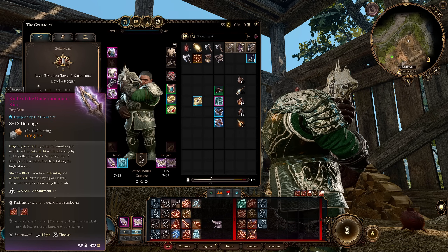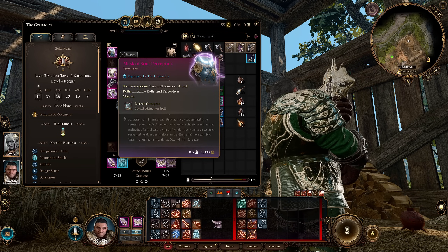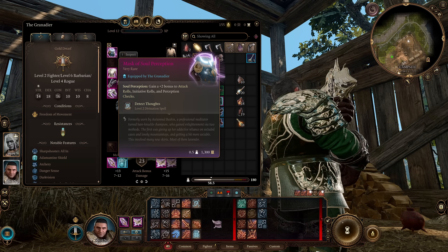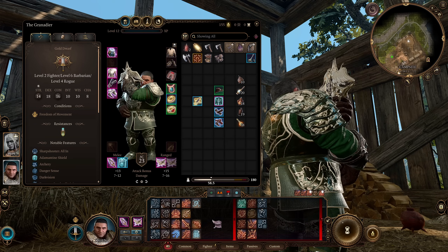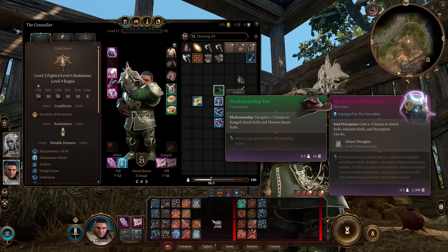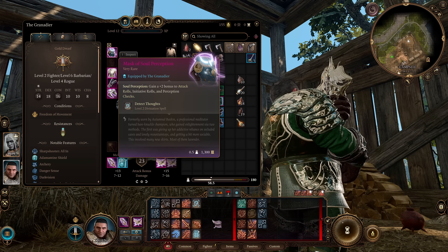For our helm we have the Mask of Soul Perception, giving us a plus two bonus to attack rolls, initiative rolls, and perception checks. This lets us go first in combat and use that attack roll bonus to offset Sharpshooter's penalty. In the early game around Act 2 you can pick up the Marksmanship Hat, which gives a plus one bonus to ranged and thrown attack rolls, then upgrade to the Mask of Soul Perception after that.